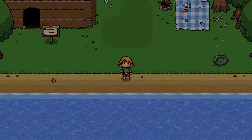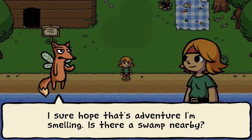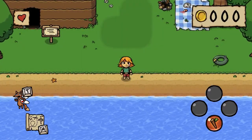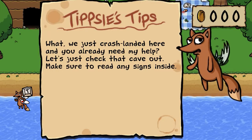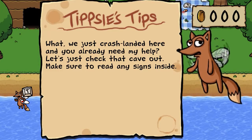An entire island just reeking of adventure! I sure hope that's adventure I'm smelling — is there a swamp nearby? Who cares, let's check out that dirty old cave. And there's a companion called Tipsy — you can call them on T. 'We just crash landed here and you already need my help? Just check that cave out.' I guess he's just constantly tipsy.